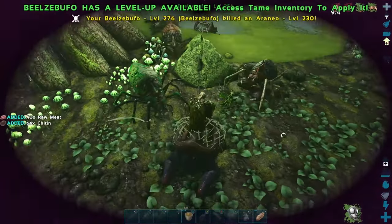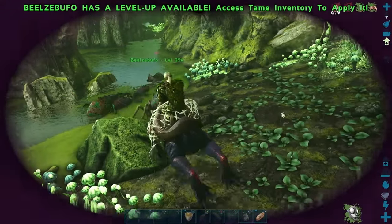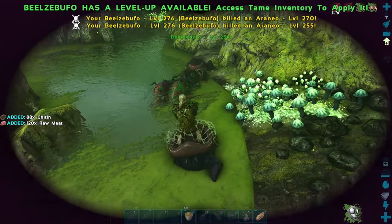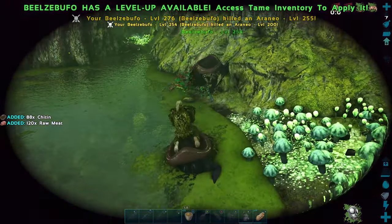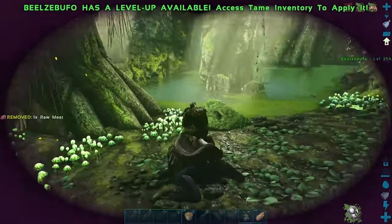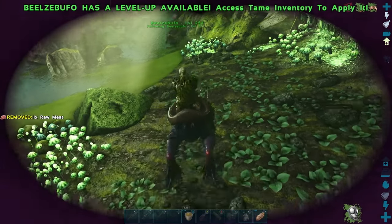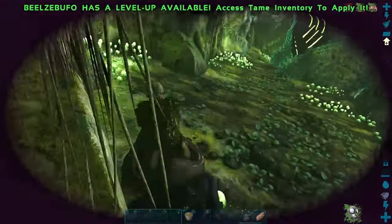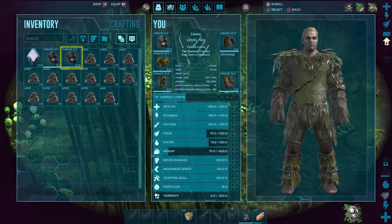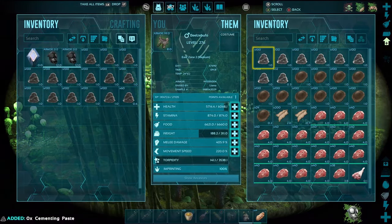There are Explorer Notes further in the cave, but I won't get those until after I've killed most of the stuff. This is a good cave to do with Explorer Notes. There's another tunnel in the other direction which I won't go to just yet, because really I want to focus on getting in, getting the artifact, and getting out. The frog seems to be doing quite well, but I'm not getting too confident yet — the worst is still to come, for sure.